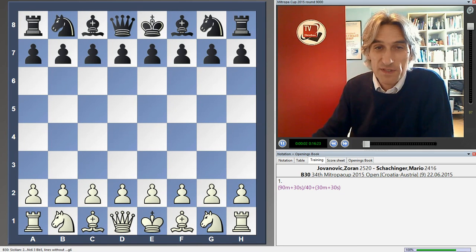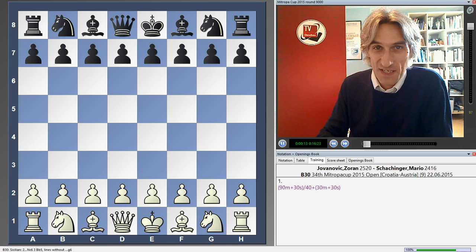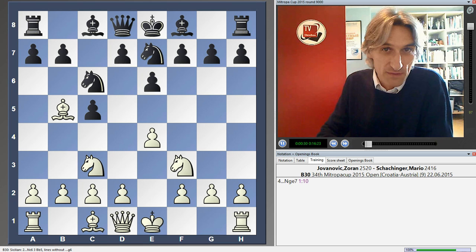Today was the ninth and final round of the Mitteropa Cup in Austria. We already know that the hosts, Austria, are the winners. But they did not have an easy victory lap in the last round — they played against Croatia. This is what happened on board four, which didn't last very long. Zoran Jovanovic with the white pieces representing Croatia, and Mario Schachinger for Austria.